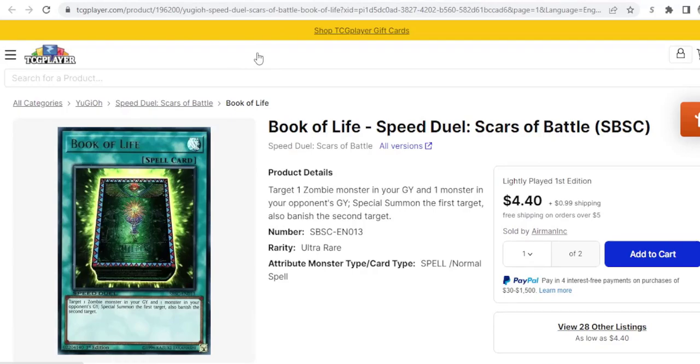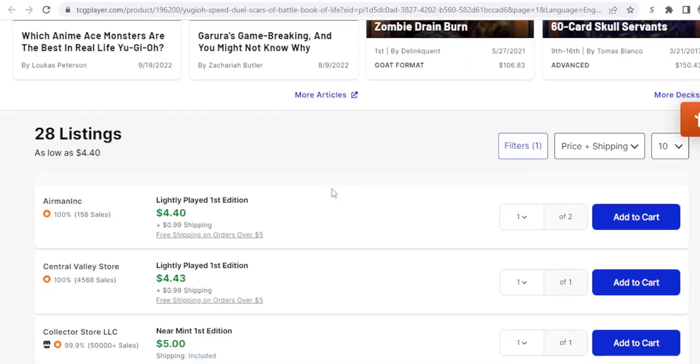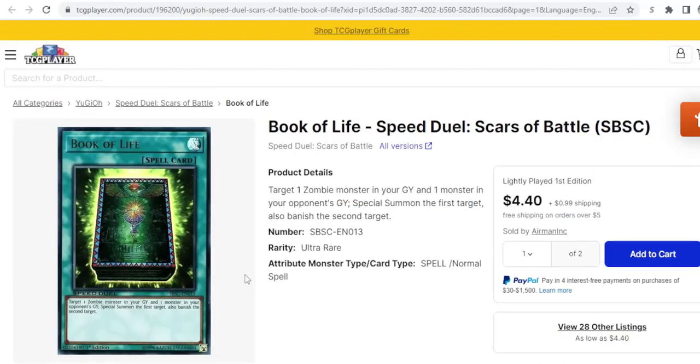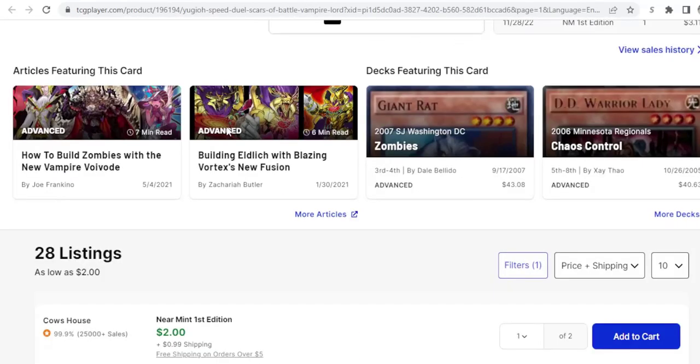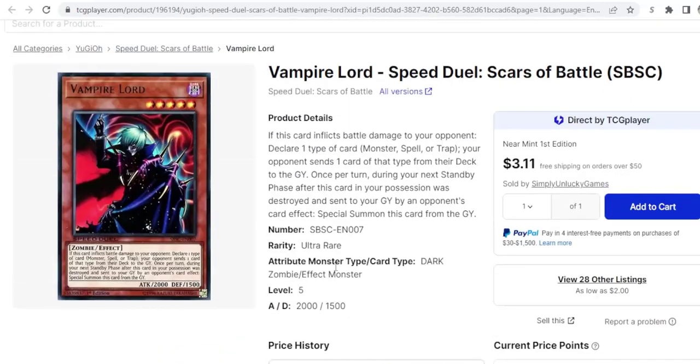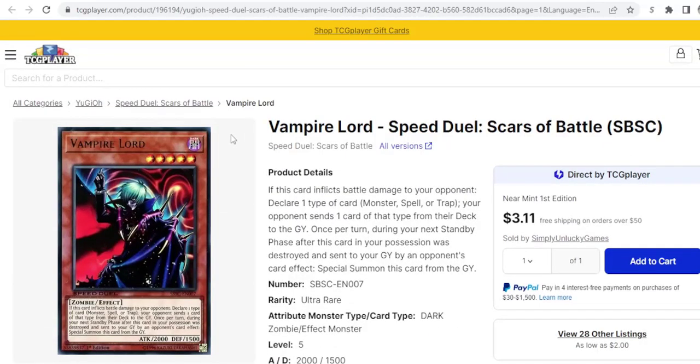Book of Life is pretty similar — it's a little bit cheaper, but it's a normal spell so you can play it as soon as you draw it. Banishing a card from your opponent's graveyard could be relevant in a mirror match or to banish a Skull from your opponent's graveyard potentially. Then we've got Vampire Lord. This card's only about two bucks for an ultra, which isn't terrible. Vampire Lord definitely needs some help to be good, but if we get a good Vampire Genesis skill, this card's immediately going to be played. An ultra for only two bucks is not bad.